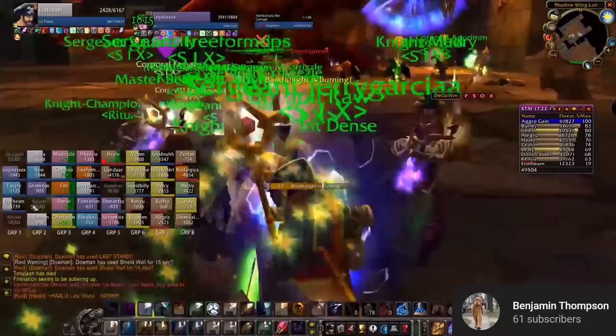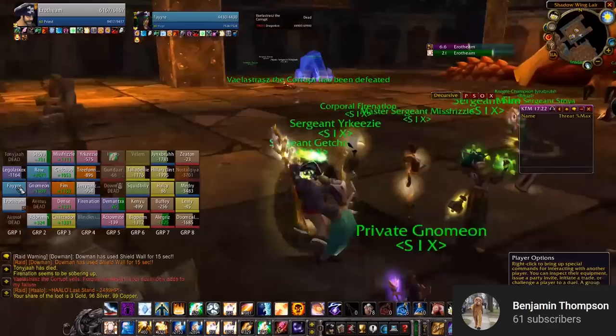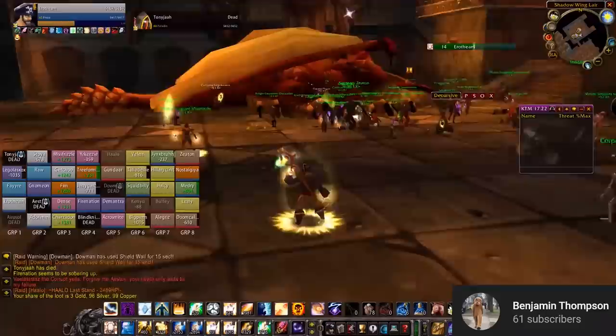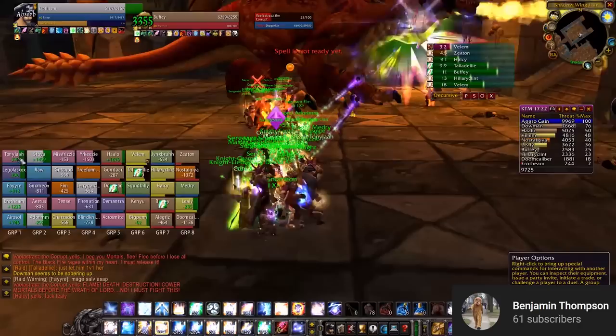You should have all your classes using as many threat-reduction abilities as they can — Hunters with Feign Death, Rogues with Feint and Vanish, Priests with Fade, and so on. It might be recommended that the off-tank dual wields before the threat swap so they can keep up threat and damage alongside other raiders. In the first 10 seconds of the fight, Glamdring recommends the raid waits for the main tank to get some aggro, then the off-tank comes in the last 5 seconds to build threat. Fire resistance gear is really important for this, and a Greater Fire Protection Potion is super important.